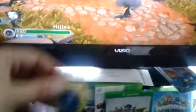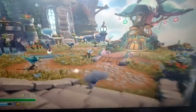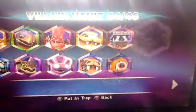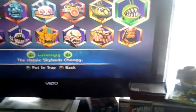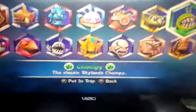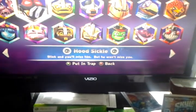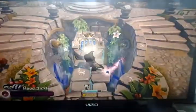Let's go ahead and put the Legendary Trap in the portal in-game. It says Collected, Undead Trap. I believe I've got all undead already in a trap, but let's put Hitsickle in one. As you can see, it shows up as a Legendary Trap in the game with the gold and extra stuff on it.